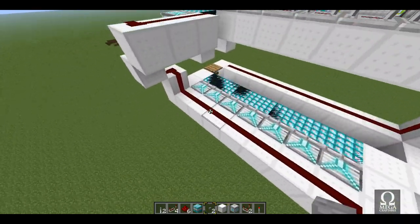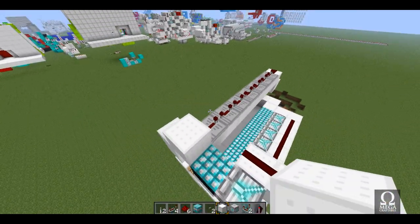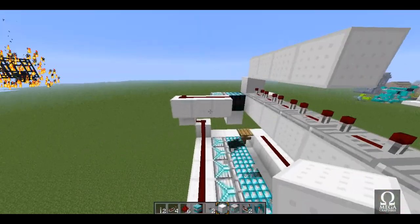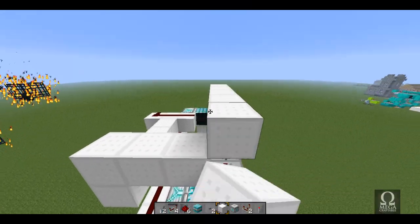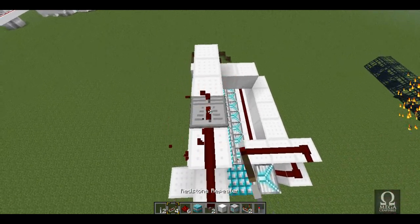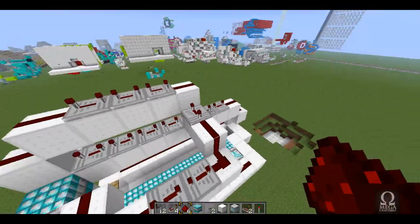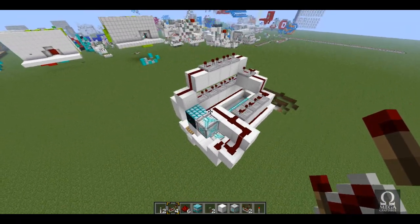We're pretty much finished here. All we need to do is hook it up so it will reload itself automatically once fired. Just take power from up here — because it's going to be finished after this — and give it a little bit of delay. You don't want it reloading too soon. I'm going to give it a couple of four-tick delays. You could optimize this yourself if you want to find the shortest safe delay, but I can't risk it blowing up, so I'll keep it like that.